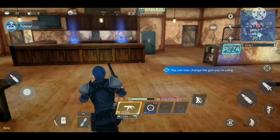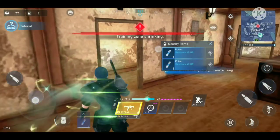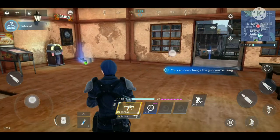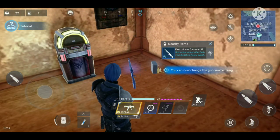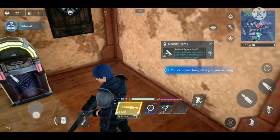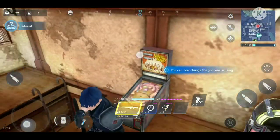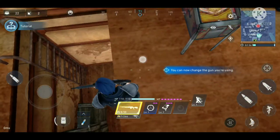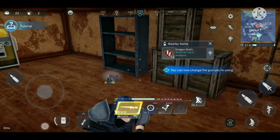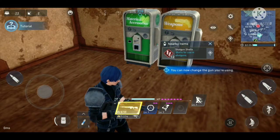I need potions badly. The training zone is shrinking. I couldn't get the potions earlier but now I get some materia — it's the Executioner Gamma, which looks stronger because of its blue color. Inside a building I find more weapons and vending machines.